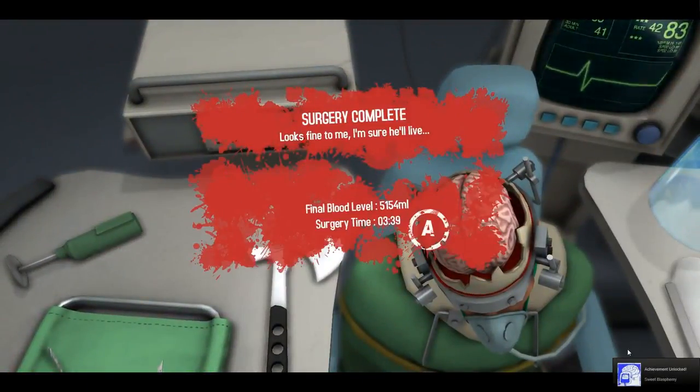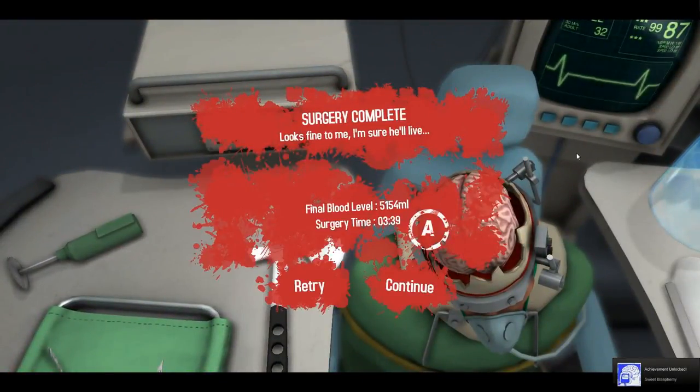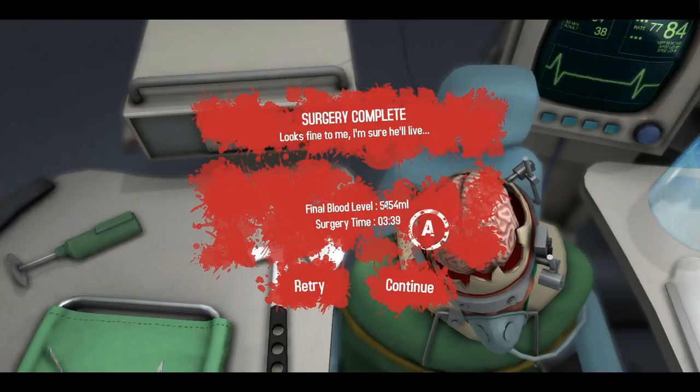That's how we chop that out nice and easily. Then all we need to do is just drop his brain into place — and done! I unlocked an achievement right there. We only lost around three hundred and forty-six milliliters of blood, and we did it in three and three-quarter minutes.